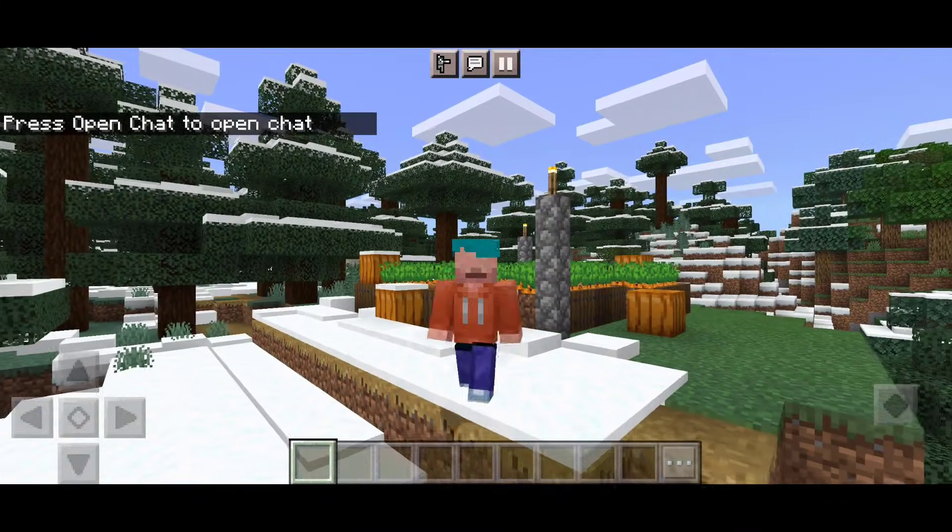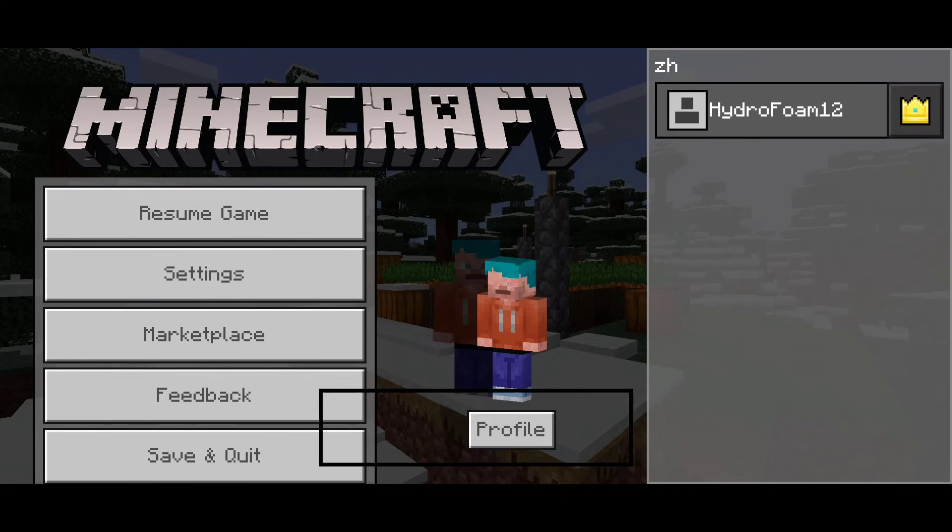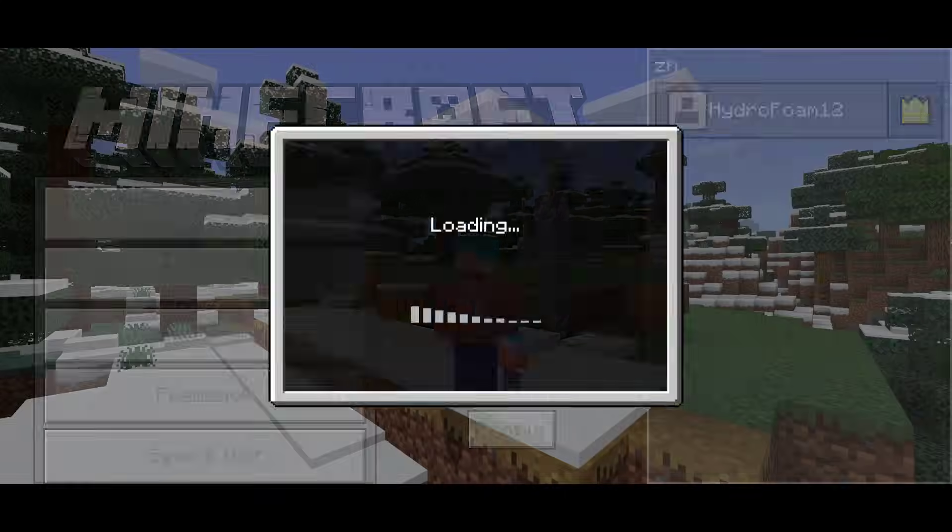Hey everyone, it's Hydrofoam here. In this video I'm going to be showing you guys how to fix the invite option not showing up for Minecraft Pocket Edition. As you can see, I do not have the invite game option currently, and I'm going to be giving you guys four solutions to fix this issue.